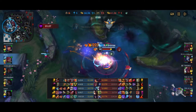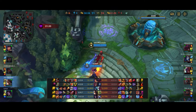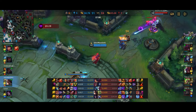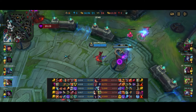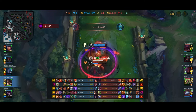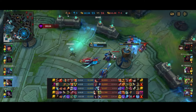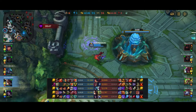The enemy team picks up Baron. Vi tries to go in and does a decent amount of damage to Kindred but ends up ulting Yone instead - both survive. The enemy team gets the Baron buff and pretty much my whole team dies. Thankfully me and Morgana are back off respawn so we're able to help defend our base. It's getting to be a pretty dicey match - enemy team has a 4K gold lead now.